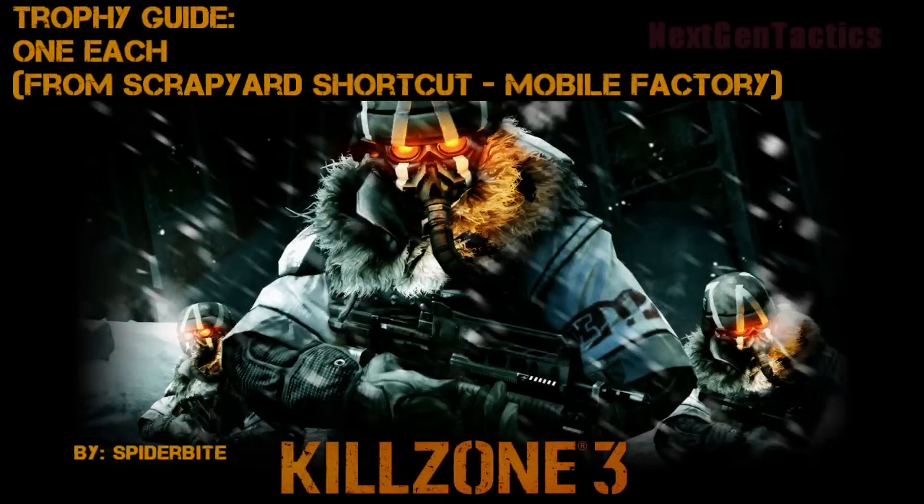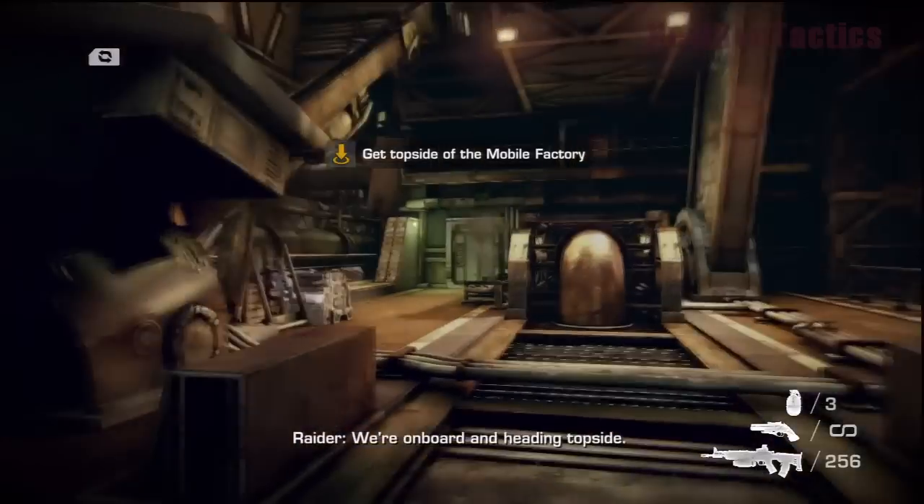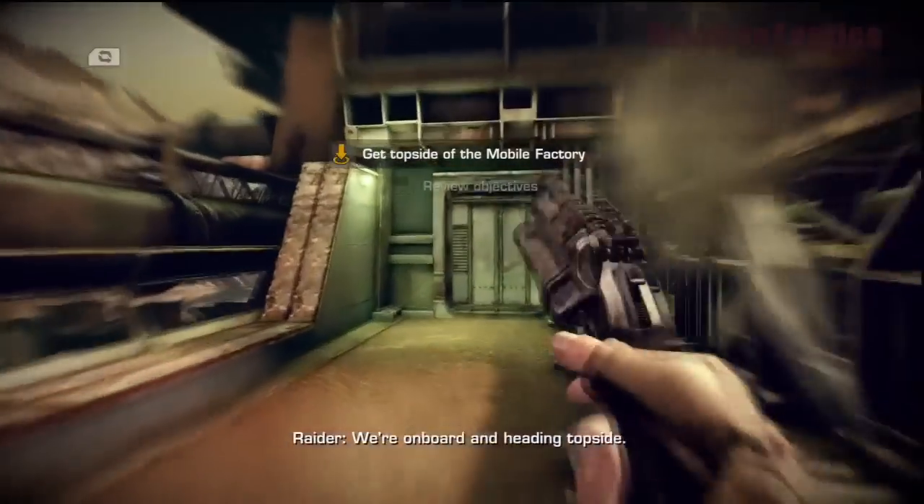Hey, it's Spider-Bite at NextGenTactics.com. This kills on three — terrific ad for one each. This is from Scrapyard Shortcut Mobile Factory. One each is shot and killed three Hellgas using the shotgun pistol without reloading or switching weapons. Now, there are actually very few missions where you get the shotgun pistol, and the Mobile Factory is one of them.